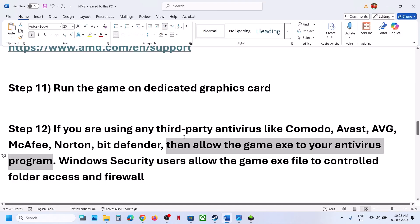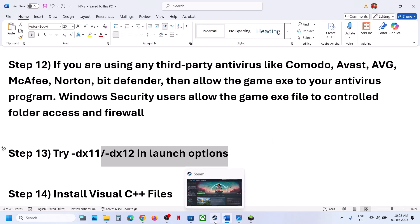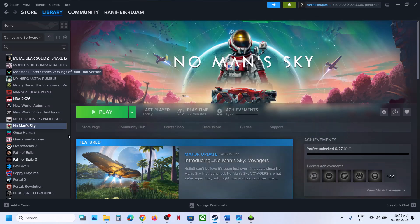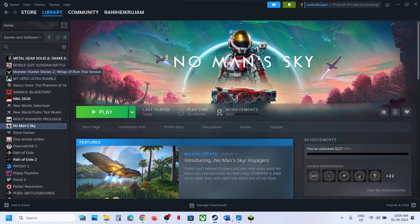Still not working? Try DX11 or DX12 in launch options. Go to Steam, right-click the game, select Properties, and in the Launch Options field type '-dx11'. Launch the game and check. If that doesn't work, try '-dx12' instead. If neither works, remove the launch option and follow the next step.